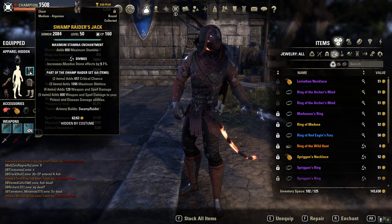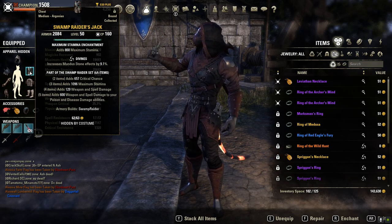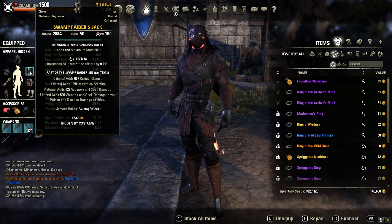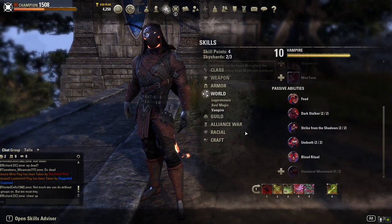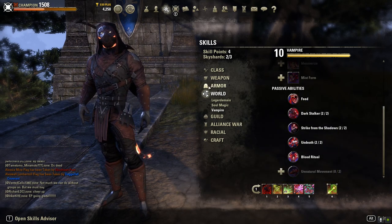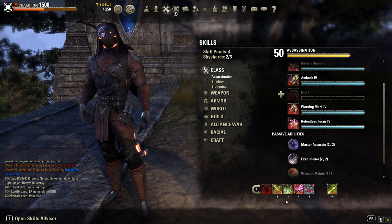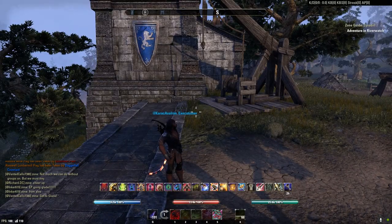Then we've got Swamp Raider. Swamp Raider is a great set — you can find it in Murkmire where the Argonians are. You're getting crit chance, max stamina, weapon and spell damage, and it adds 600 weapon and spell damage to your poison and disease abilities. That's very important because all of our offensive skills are poison based. So each one of our offensive skills gets that 600 bonus from Swamp Raider. If you go with Relentless Focus and get the five light attacks, you get Assassin's Scourge which does disease damage — also buffed by Swamp Raider. Swamp Raider is a kind of must-have set for this build. And I don't think that's part of a DLC — you can just go grind that out.